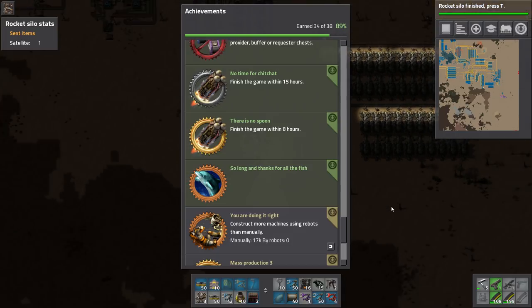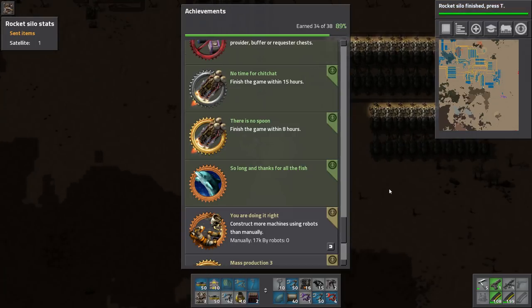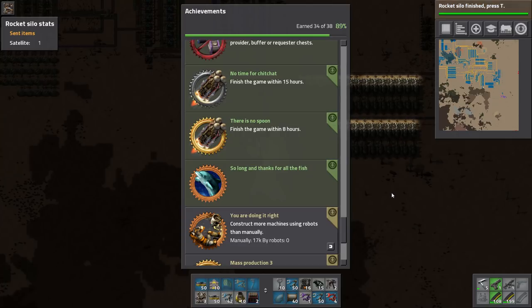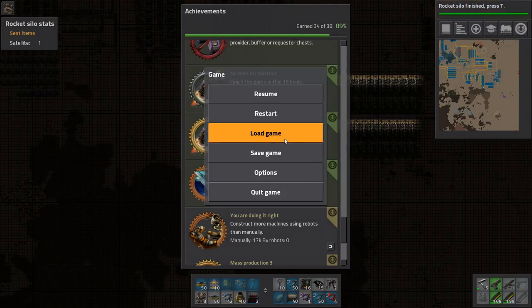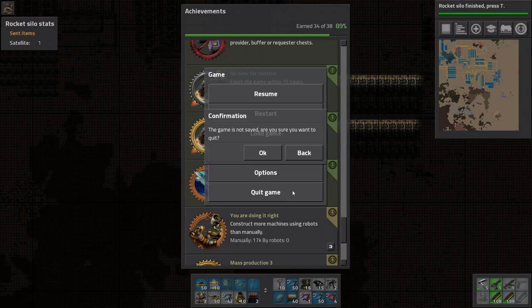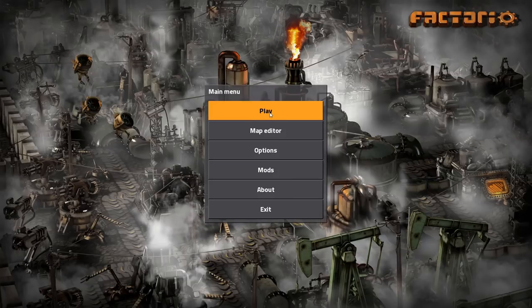What I want to do is walk you through the base. I have launched the rocket, and I want to walk you through the base and show you what I did. Maybe there are some things that anyone going for this achievement can learn from what I did. First off, let me talk about the settings that I used.